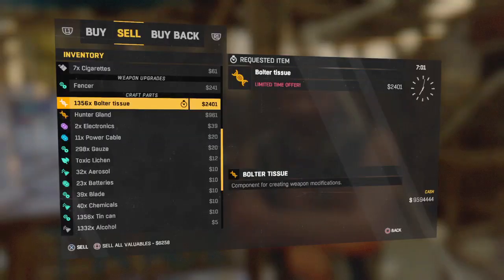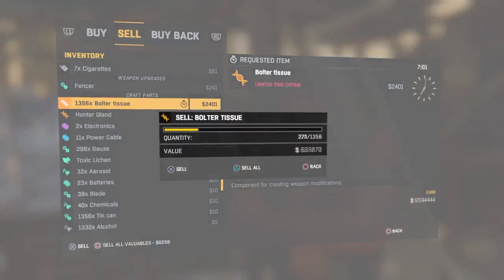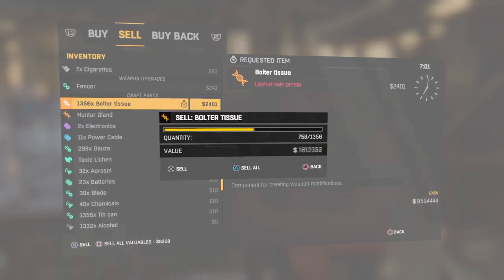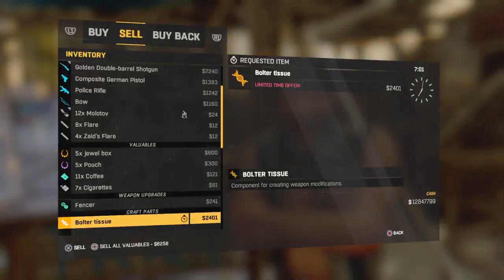Now all you need to do is sleep until the bolted tissues are in the requested item. Once it's on the requested item, just click sell and sell them all except for one. So now you've sold them all except for one — just click sell and look, boom, profit there guys.